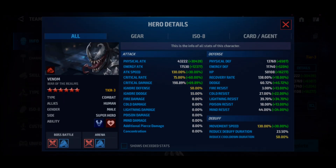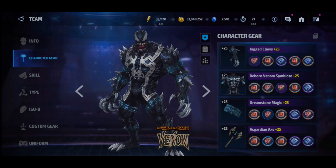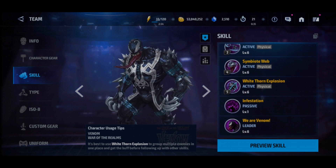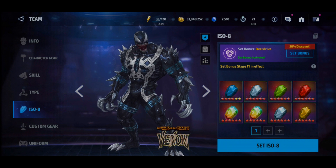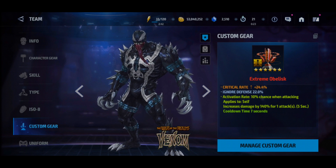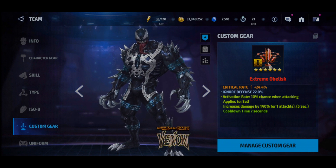I'm already capped on attack speed, critical rate, ignore defense, and cooldown, and I'm missing like 1% of critical damage. I've got two roos — mostly 5-star and 4-star roos and some 6-star physical attack. All skills are level 6, and I've got like stage 11 overdrive. I have on him extreme mobile custom gear with critical rate and 140 proc.